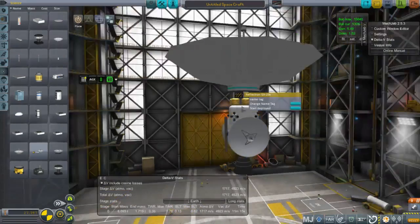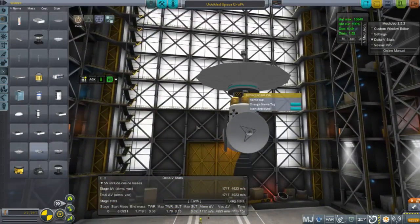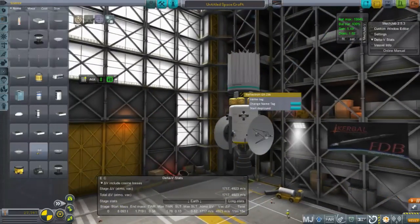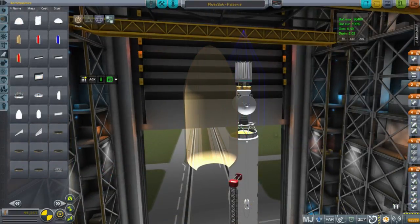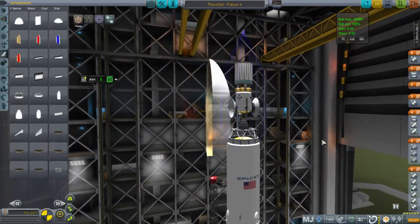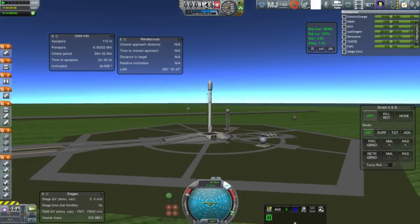You see here the fully formed satellite with all the fuel needed to get to geosynchronous altitudes, so about a 23 hour and 56 minute orbit. We've got various antennae and solar panels on there, plenty of fuel, no problems. And this will be launching on a Falcon 9 — a pretty straightforward mission to start off with.